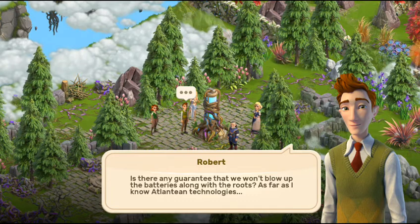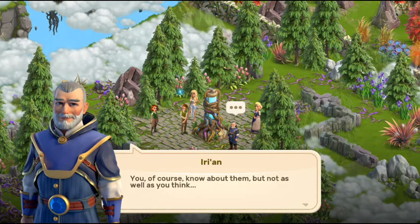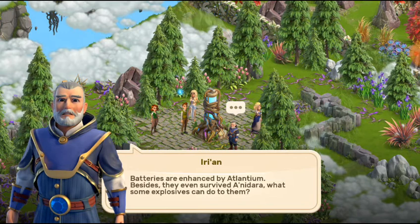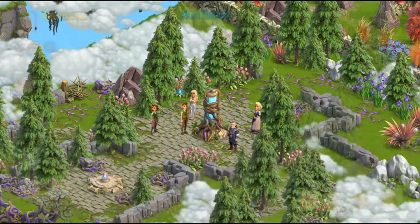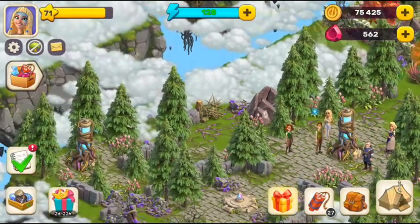Is there any guarantee that we would not blow up the batteries along with the roots? As far as I know, Atlantis technologies — batteries are enhanced by Atlantium. Besides, they even survived night after night. What can some explosive do to them? Well, we shall do as that. Let's go find the lab, so we need to find the lab.